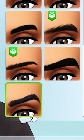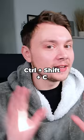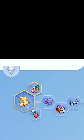For eyebrows, choose the bottom one. Next, you want to hit Ctrl+Shift+C to open up the cheat window. Type bb.showHiddenCASFeatures on.